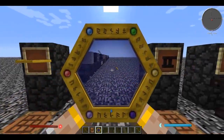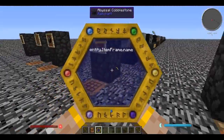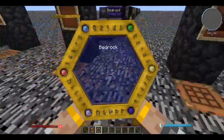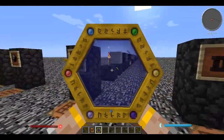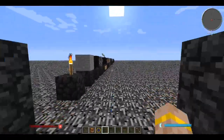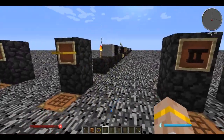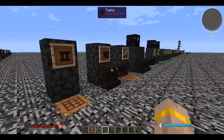The next thing you're going to want to do is scan everything in the world - bedrock, cobblestone, trees, grass, flowers, animals, items, everything you can find. Chronologically, scan all this stuff first before doing what we're about to do. But just to show you why we're going to be scanning, I'll demonstrate it right now.